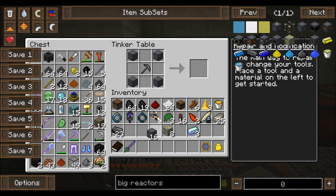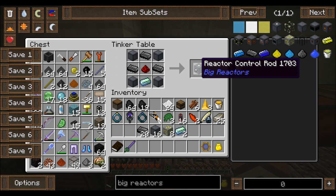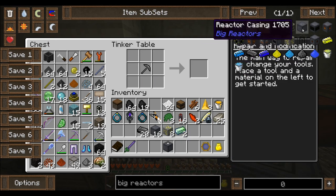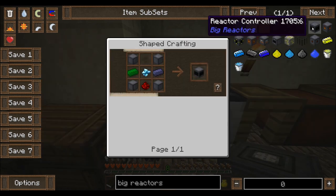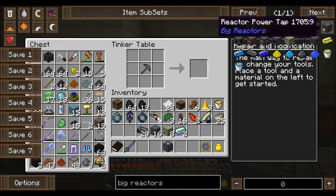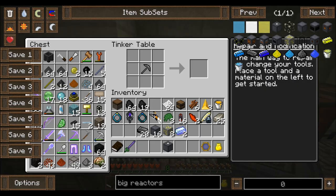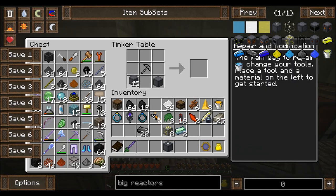There we go — there's the control rod. We definitely need one of those. And then we're definitely going to need a controller. Oh my god, that needs a diamond. Alright, so we'll make that later. Power tap — which is redstone and casings. Yeah, we're definitely going to need to make a lot more casings. Let's go ahead and throw some coal in here — make some more of those. And we'll need some more redstone too.